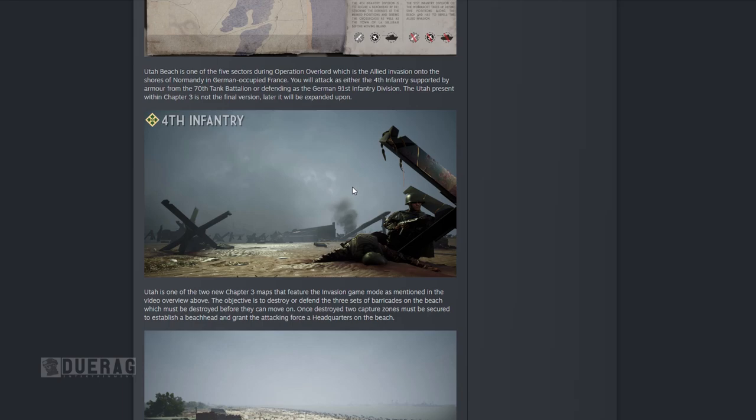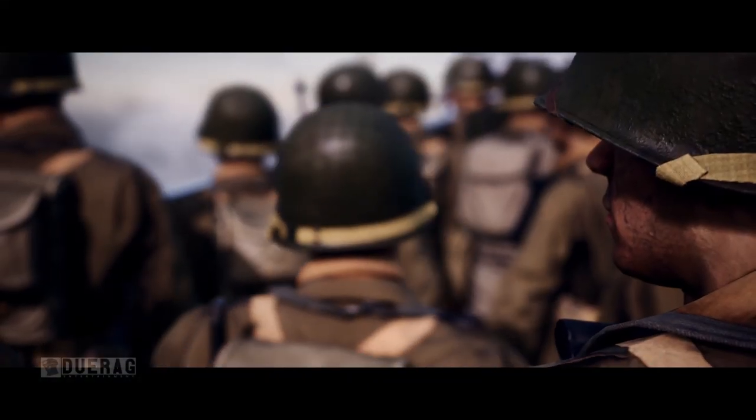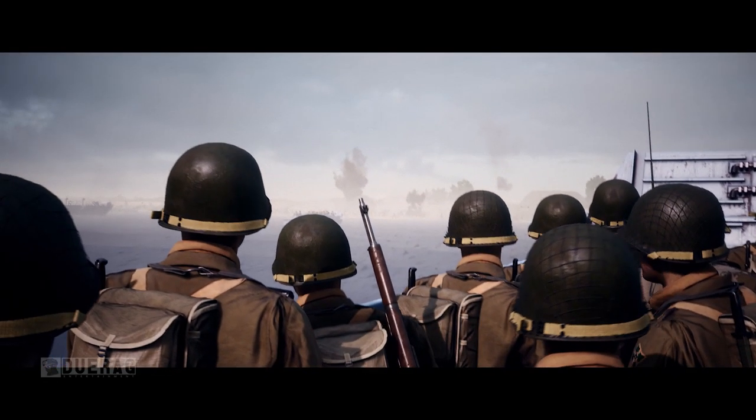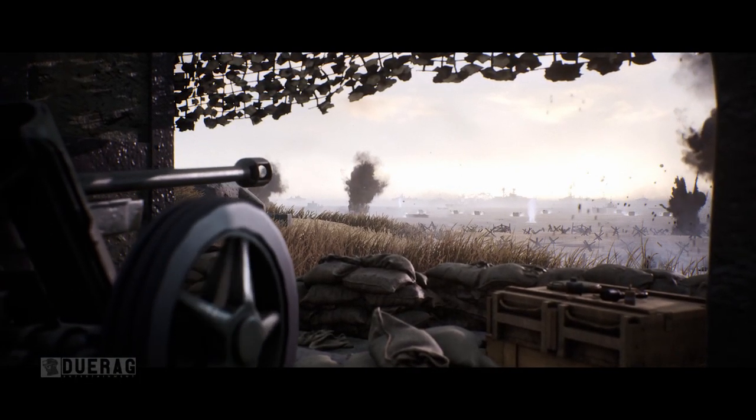They are adding in a new faction: the 4th Infantry Division and 70th Tank Battalion. The 4th Infantry look a lot different — they look like something out of Saving Private Ryan on the beaches. I really like the way the tanks look when they come off the boat; it's pretty cool. They're great cover for infantry trying to push up the beach, but they can get destroyed pretty easily, so you have to be careful.